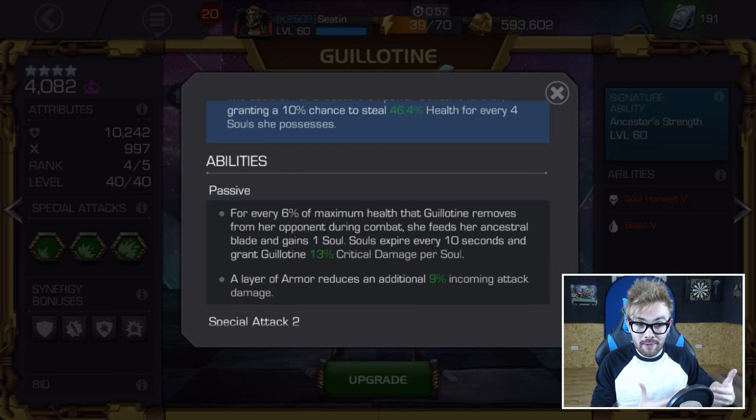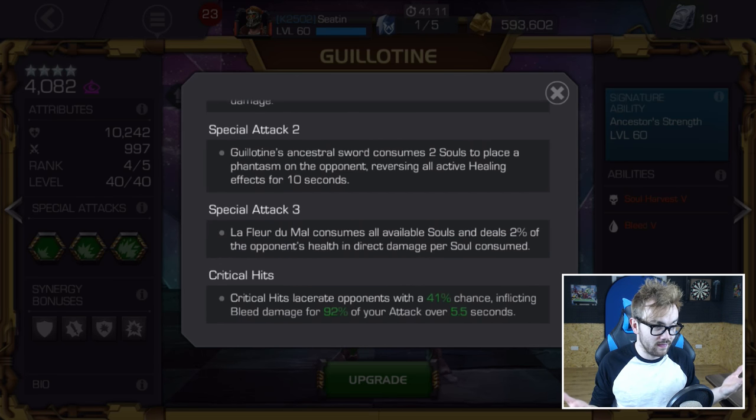If you have a crit team to support this, not only are you getting this huge amount of additional critical damage, but also on critical hits, Guillotine lacerates the opponent and has a 41% chance to inflict a bleed dealing close to 100% of her attack over 5.5 seconds. If you have the Deep Wounds mastery, this is even better. My 4-star rank 4/40 has close to 1000 attack, so that's a 41% chance on a crit to proc 1000+ additional damage. Which is crazy, crazy good.